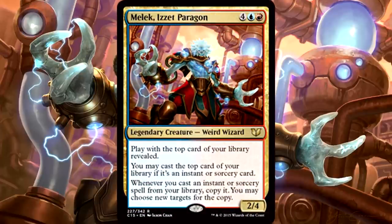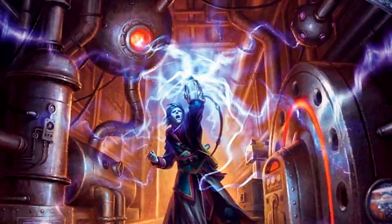Commanding our penny brigade is Melek, Izzet Paragon — one blue and one red for a 2/4 legendary creature Weird Wizard. Play with the top card of your library revealed; you may cast the top card if it's an instant or sorcery. Whenever you cast an instant or sorcery spell from your library, copy it — you may choose new targets for the copy. Melek has a pretty specific set of abilities, and this is an Izzet deck, so put one and one together and you get a crazy spell-slinging bunch of nonsense that's going to knock the pants off your opponents.